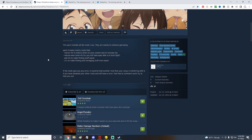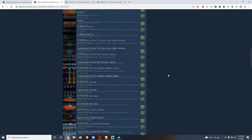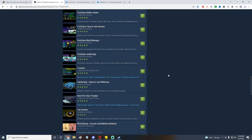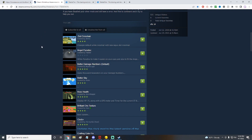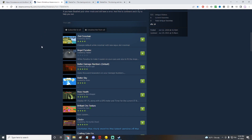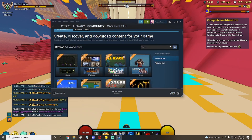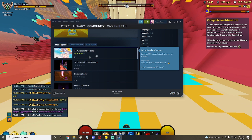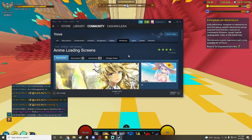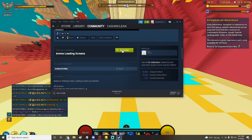Shoutout to Kaser for this link — he gave it to me a long time ago when I first started Trove. If you play on Steam, feel free to subscribe to any mods you want. To do that, open Steam, go to Community Workshop, search for Trove, and Trove will pop up. Find the mod you want — like the anime loading screen which is apparently the most popular — hit Subscribe, reset the game, and it's there. And speaking of subscribe, please subscribe to my YouTube channel!